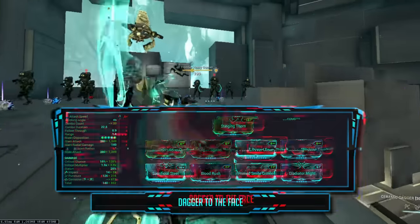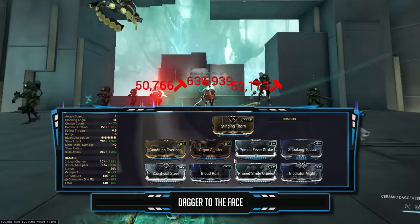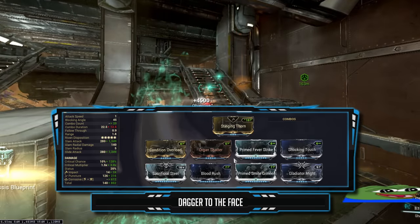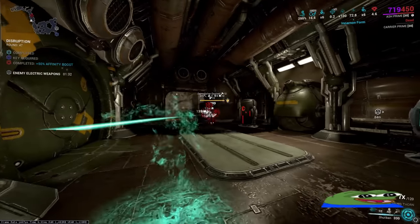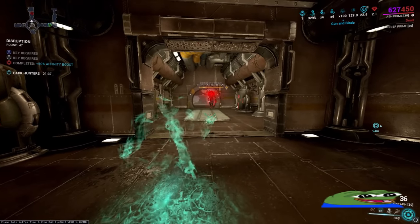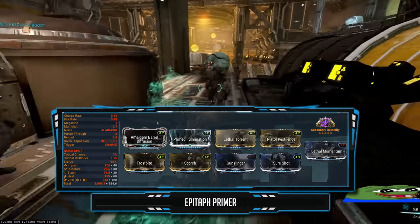Onto the Ceramic Dagger build — Condition Overload is not a base damage multiplier here, but another multiplier on the projectiles. When using this as a regular melee, Condition Overload functions as base damage. Crit Damage with Organ Shatter and Gladiator Might. Crit Chance with Sacrificial Steel and Blood Rush. And a Faction Damage mod for another damage multiplier. The elemental combo can switch depending on what you're facing — Corrosive was used as it's great to one-shot Acolytes and is neutral damage against armor-stripped enemies. If you want hard focus on armor-stripped enemies, Viral is the way to go. We also have the Epitaph modded for Viral and Heat, and it force procs Cold, Blast, and IPS to prime enemies so our melee deals more damage.